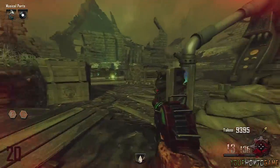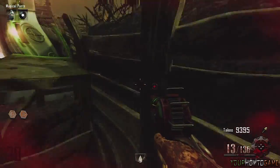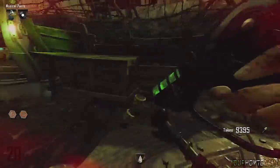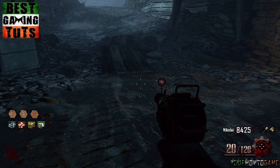Another huge benefit of getting the golden shovel is that if you enter zombie blood and look for red glowing clumps of bones, you can actually get an extra perk bottle slot. If you would like to see a tutorial on how to get all 9 perks, please feel free to check out our channel.